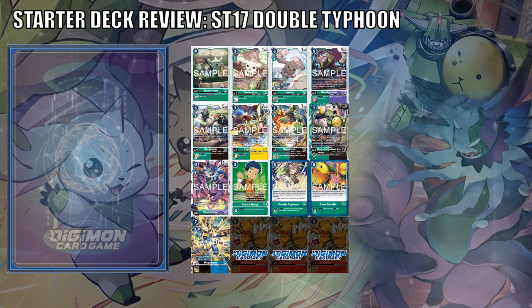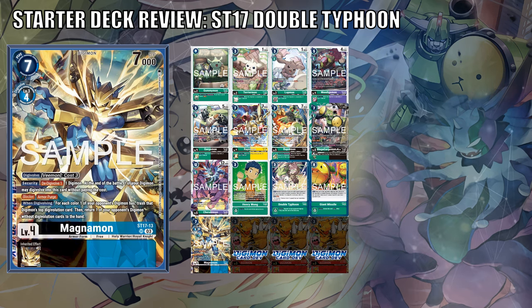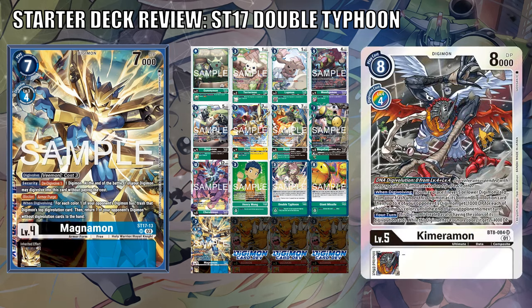The last card to go over is Magnemon. Magnemon has no relation to the other cards in this deck, considering there is no black Level 3 Digimon to Digivolve off of, and likewise there's no Vmon. This new armor variant has a security effect that de-Digivolves one Digimon, and then at the end of the battle, one of your Digimon may Digivolve into this card without paying cost — though you still must meet the requirement. This honestly seems like a pseudo-ace effect in the security. It has Blocker, Armor Purge, and a when-Digivolving effect: for each color one of your opponent's Digimon has, trash that Digimon's top Digivolution card, then return one of your opponent's Digimon without Digivolution cards to the hand. This is largely to reference Chimeramon, who can stack multiple color sources, and then bounce it — not likely to happen often, but possible.